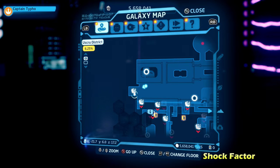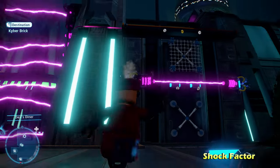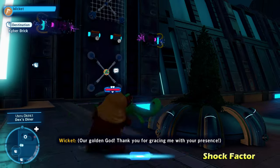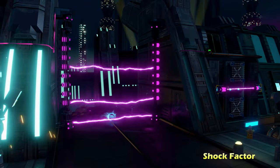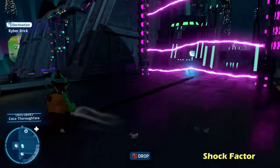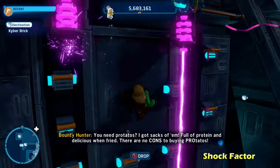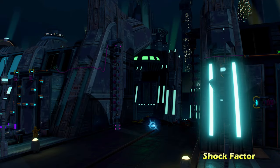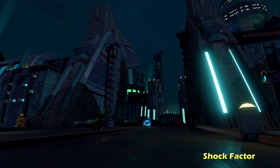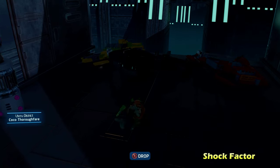Next up, we're going to be doing the kyber brick for Shock Factor. This is going to be on the left side of the map right next to Dexter's Diner. There's going to be a purple force field to the right, and a wall which you can shoot with a scavenger character's net launcher. Climb up, avoid the purple lasers, do a little bit of platforming, and push the switches on both sides. Once you push both switches, that will lower the force field allowing you to get the kyber brick.